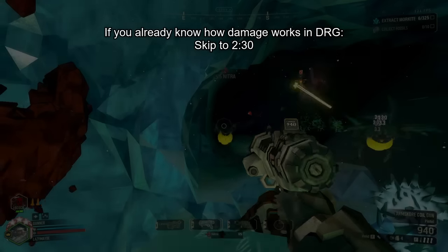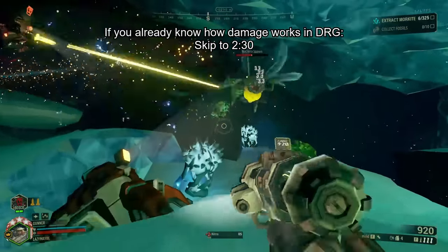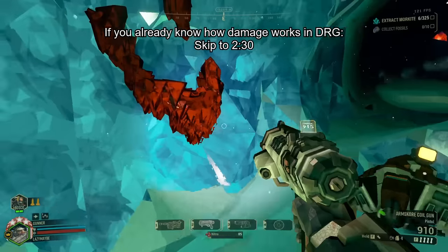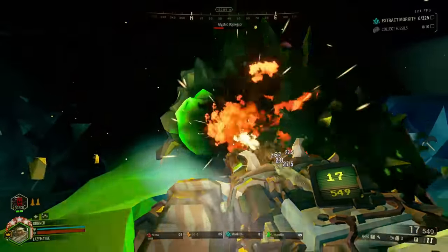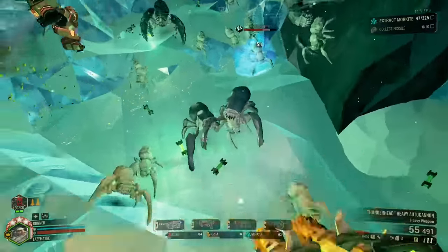Since I'll be talking about damage, I'm going to be using the Damage Numbers mod, which is very useful for knowing just how much damage you're doing at any given time. But you'll notice that the numbers that show up when shooting things in this mod don't line up with the numbers given on the weapon stats screen and in many community resources.